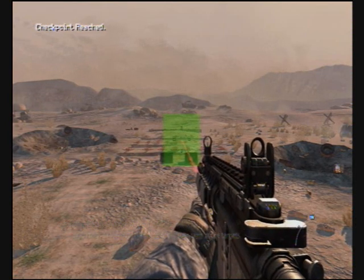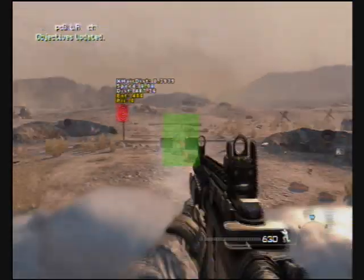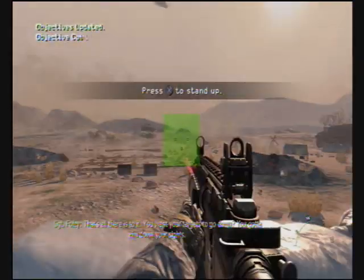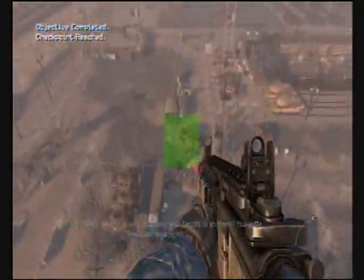The main thing you need to make sure to do in this mission and all the rest of the missions — when it tells you to walk somewhere with a meter indicator, make sure you actually walk.